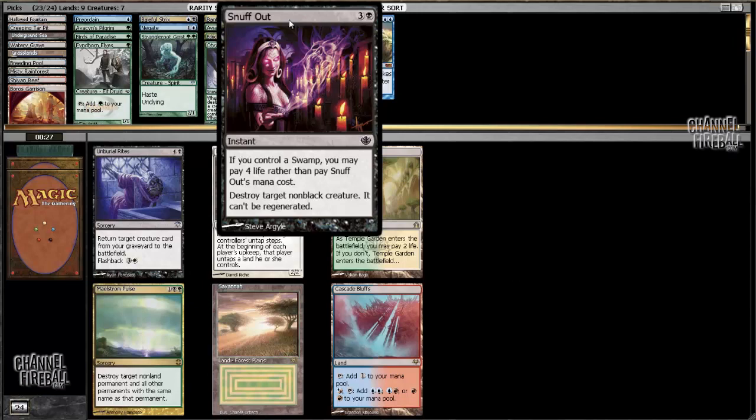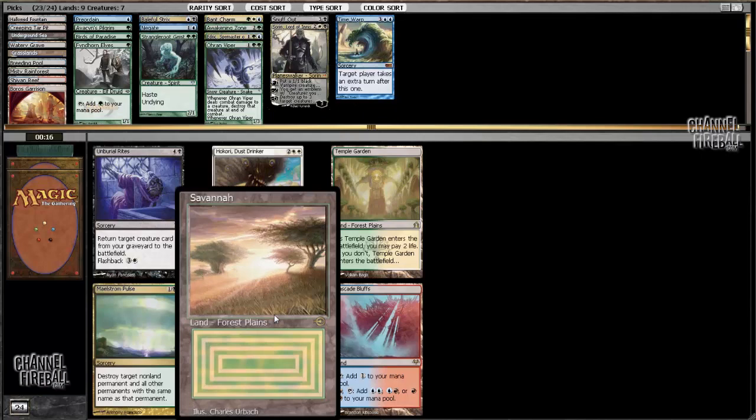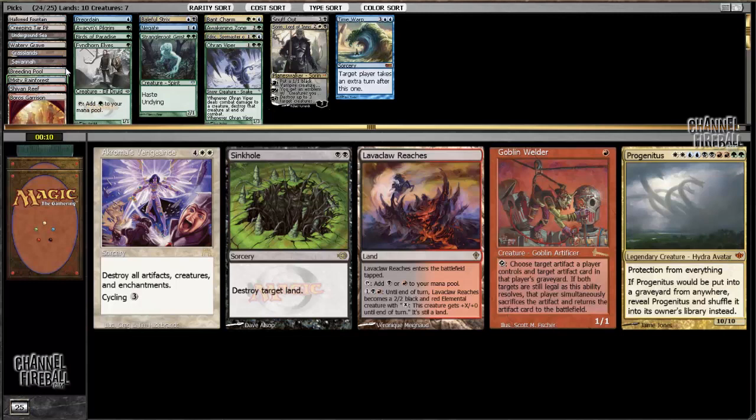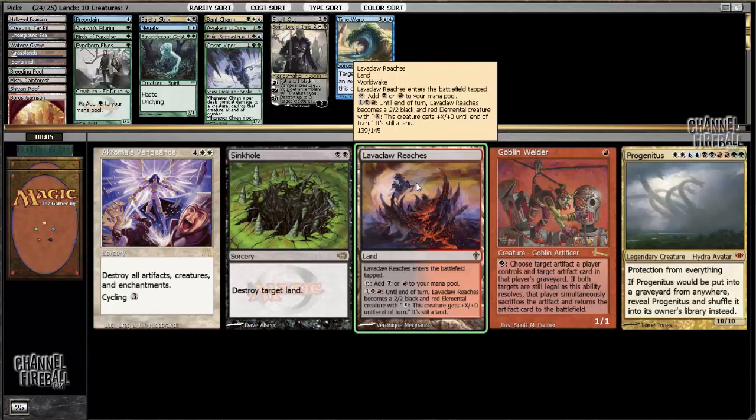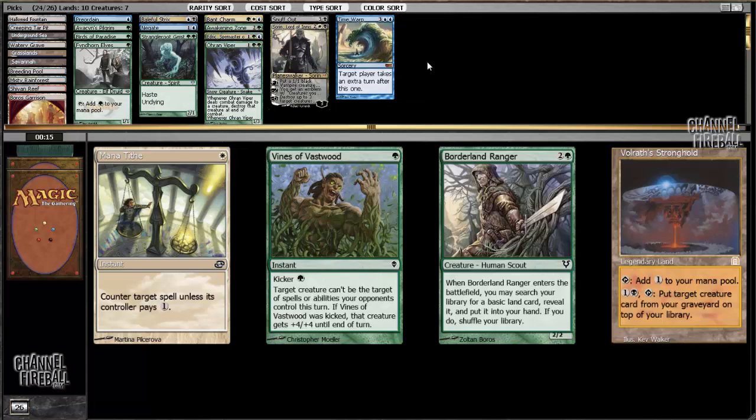Pretty similar to Dismember, which I was eager to get. I could either take Temple Garden, which deals me two damage, or I could take Savannah. At this point it looks like my deck is every color but red, so I don't think Lava Claw Reaches is a good pick. So I'll just take Chroma's Vengeance, I suppose — I'm not going to play it.